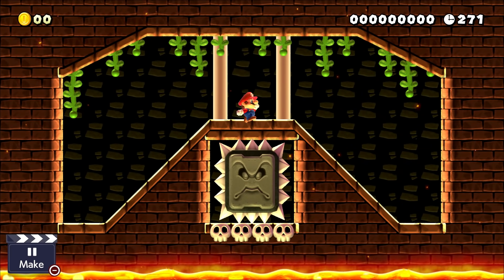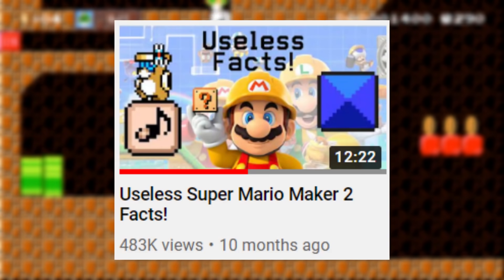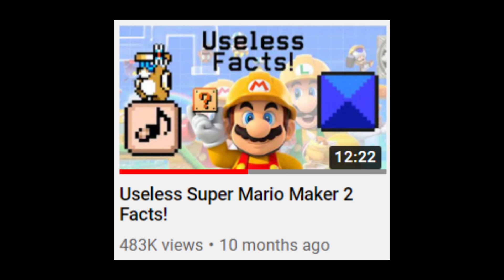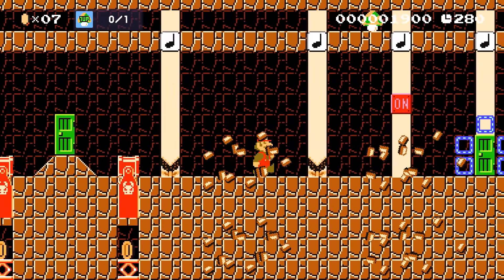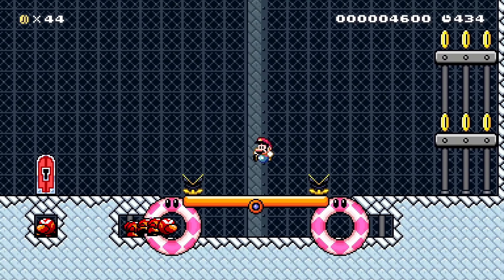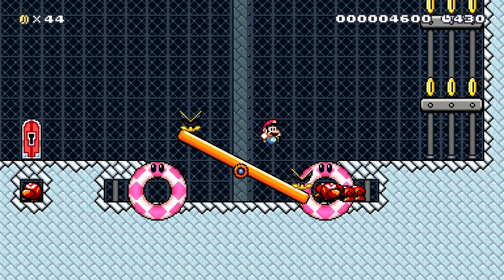Anyways, welcome to the long-awaited second entry in my Useless Mario Maker 2 fact series. The last episode came out 10 months ago, which — I really did not mean for it to be that much of a gap. I know you all really enjoyed the first episode, so I've finally been able to get around to making a second. Between the last 10 months, I've been documenting useless tidbits whenever I played the game, so hopefully this episode is more interesting and more useless than ever.